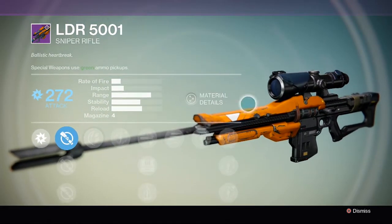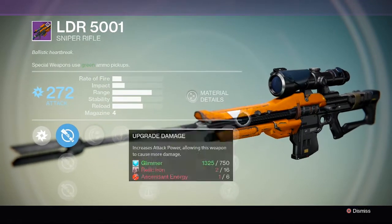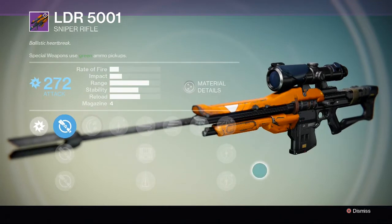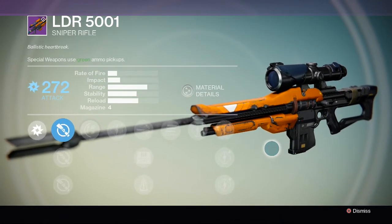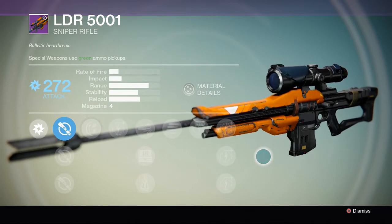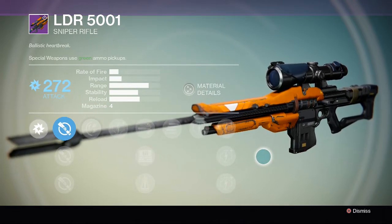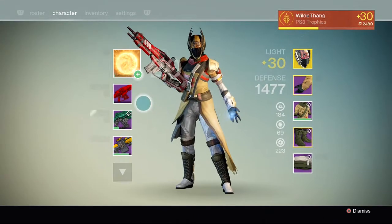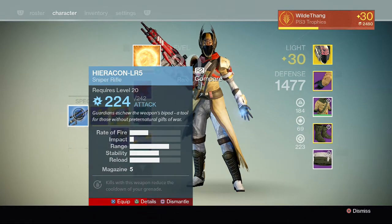Yeah, it's obviously a Vanguard weapon - it's orange, it's got the logo there. That does look very nice actually, I like the detail and the colours on this. I don't know if I'll be upgrading it or not, but it's always nice to have some Legendary stuff just for when you want to use an exotic primary or heavy. It's always good to have these Legendaries, so I'll probably hang on to that - it'll probably just stay on my Warlock.